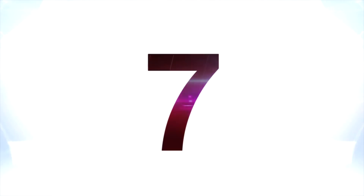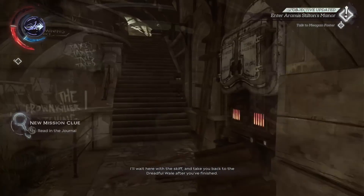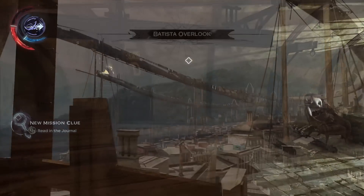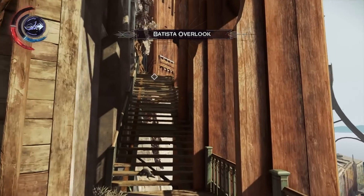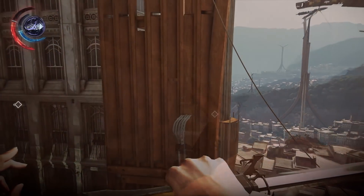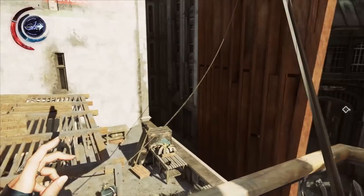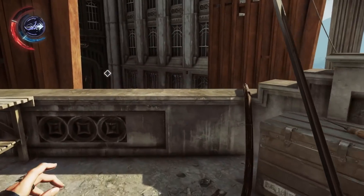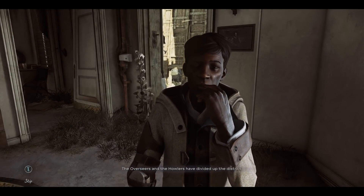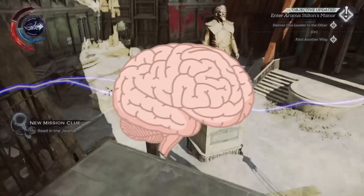At number seven, Dishonored 2's Dust District is actually possible to solve in seconds. One of the best levels in Dishonored 2, the Dust District is not an assassination mission — it's more of a transitional level, but it's still really good. The objective is to get into an old mansion in the titular Dust District, basically a slum that periodically has dust storms blowing through it. The mansion's locked up, and you have to support one of the two warring factions in the area if you want to get in. They'll help you get the answer to the puzzle door, but it is possible with a little brainpower to solve the riddle yourself.